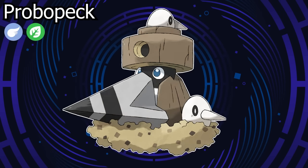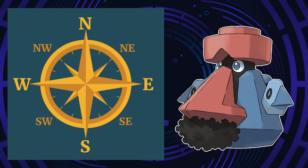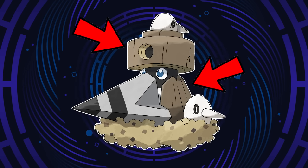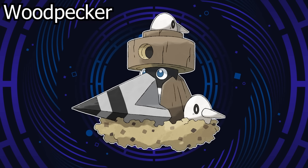The metallic mustache of Probopass has been replaced in favor of a nest for Probopack to help raise its eggs in. The little eggs slash baby birds replace the Mini-Noses. Probopass and the Mini-Noses are meant to reference a compass rose, and Probopack sort of carries on this tradition. Being a bird that has baby birds facing different directions references weather vanes, which typically have some kind of chicken or form of bird on them. These wood elements come together to make Probopack look like it is hiding within a tree, which birds are known to make their nests within. It is also a pun on the name Woodpecker — being a woodpecker made of wood.